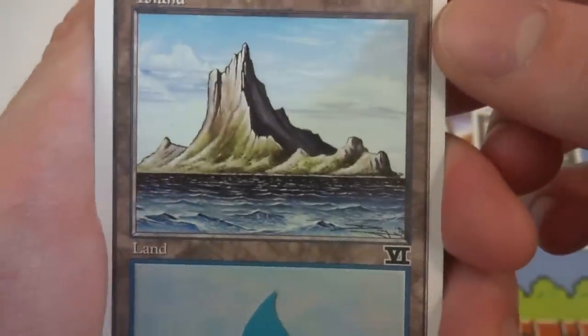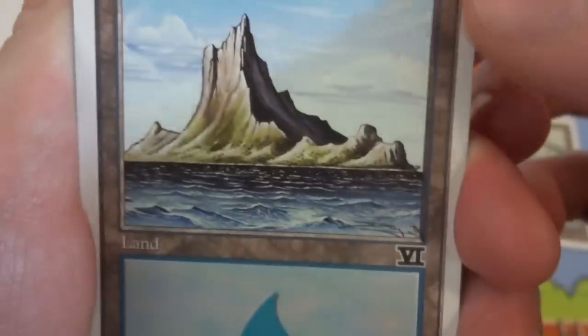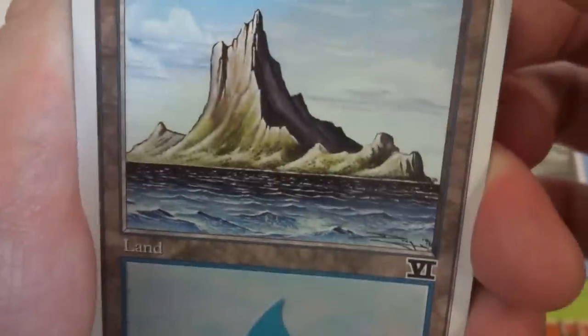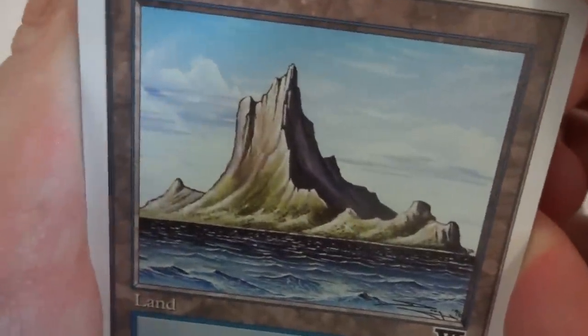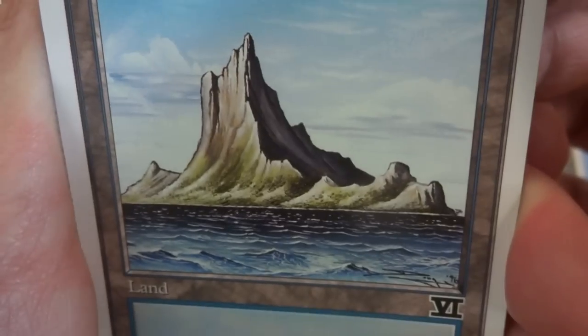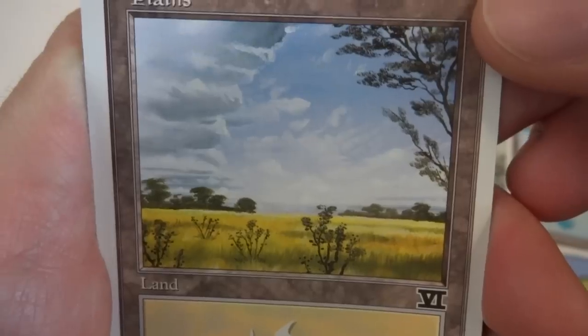Beautiful island — very mountainous, got a bit of choppy waves, interesting light blue to darker blue. You'd think it'd be lighter blue by the land and darker blue out in the ocean, but that's just my opinion. A little bit of greenage growing on the mountain, very steep cliff, by Douglas Schulter.